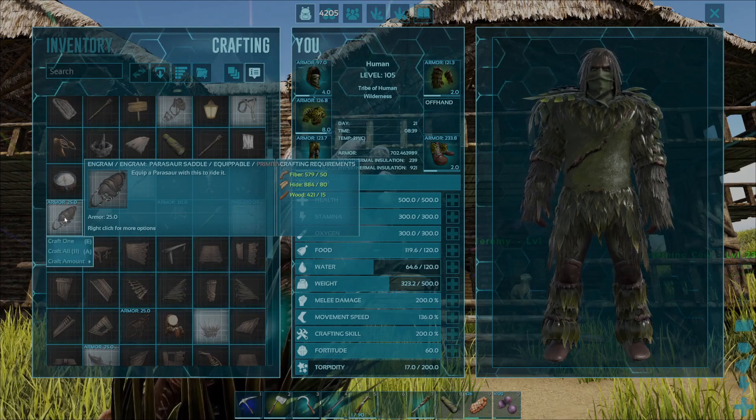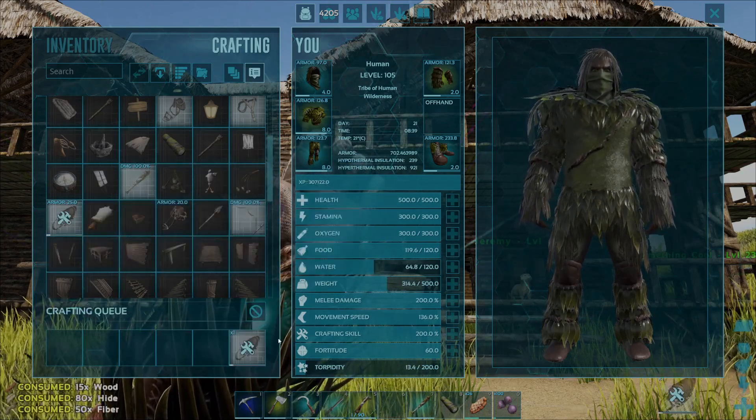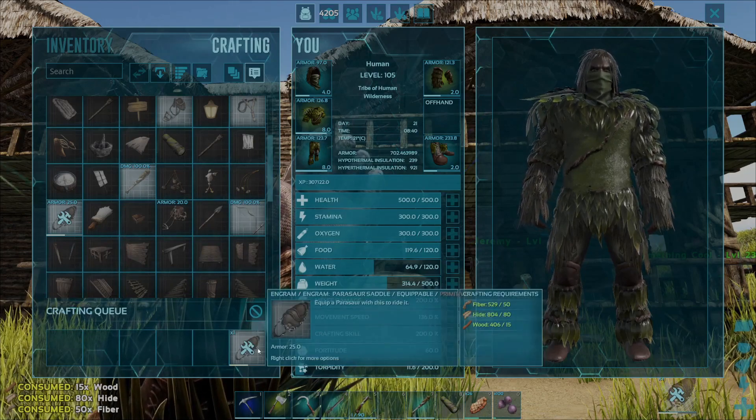Another way to do this is by simply right-clicking on the parasaur saddle, going down to 'Craft One', and selecting that — that will also craft a parasaur saddle.